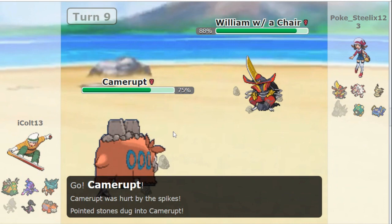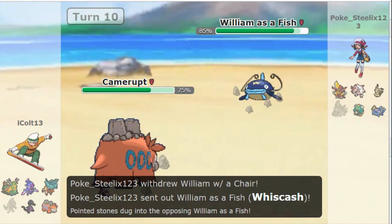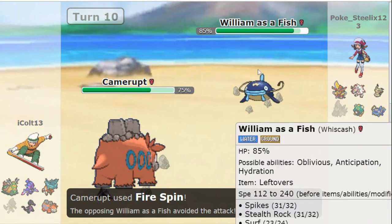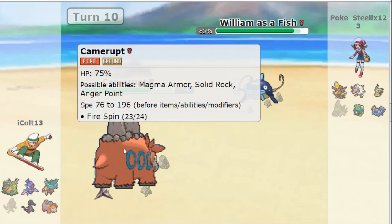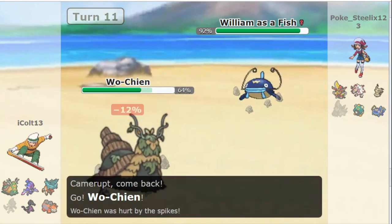Camerupt. Here's the thing with Camerupt — I love Camerupt, and I'm really pissed I don't have Camerupt on my team. William, if you're watching this, I would love to have Camerupt on my team. Here comes Whiscash. Whiscash is the goat of this battle, to say the least. Firespin is not the play here — it'll trap the Pokemon in, and you don't want that. Camerupt actually is pretty good with Anger Point and Magma Armor. But as we see here, he switches into Wochian, as one should.